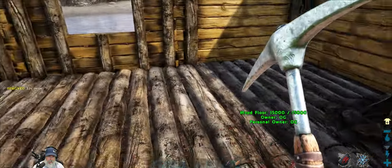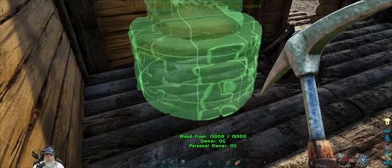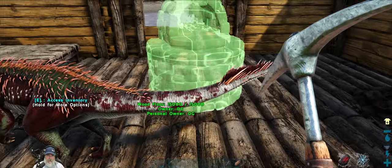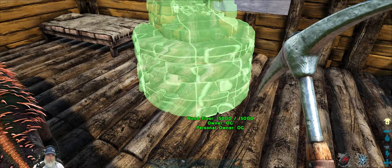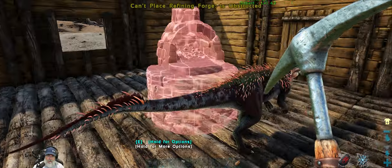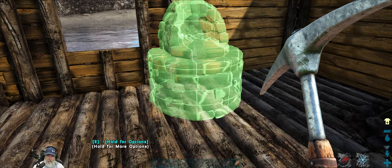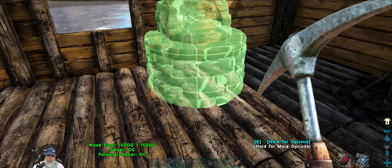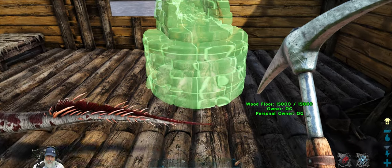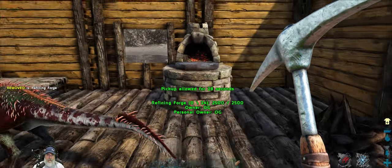I never could figure out why the devs made this crooked — it's not straight when you initially set it down. I think I'm going to put a cooking pot in that corner. Let's stick the furnace right here, put it down once and then rotate it. That's pretty good.